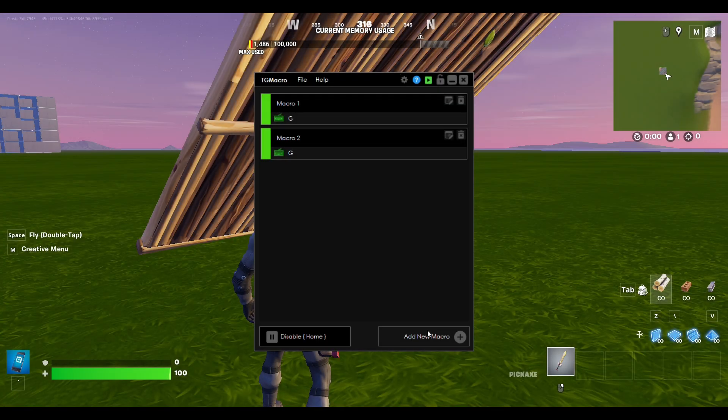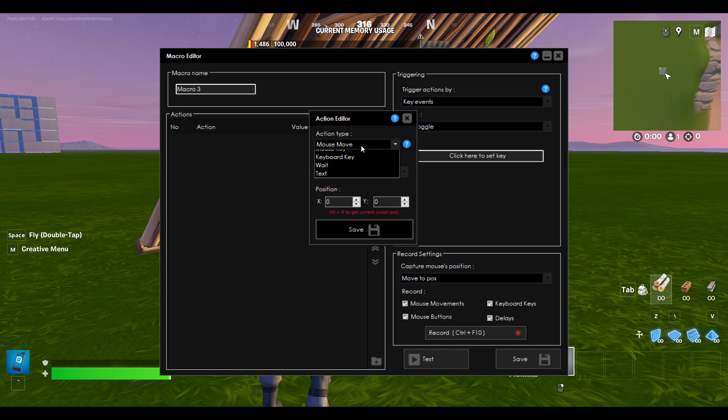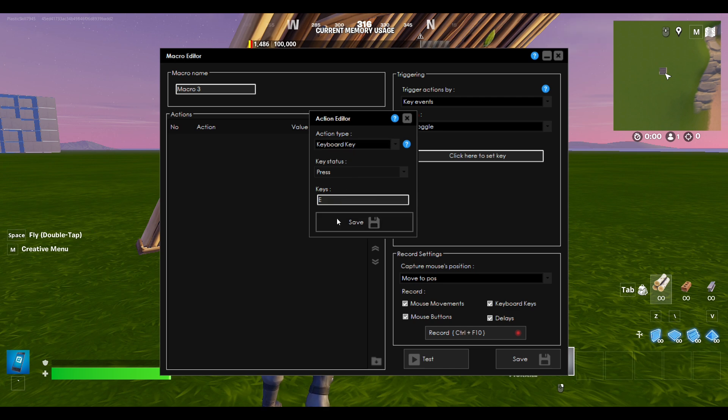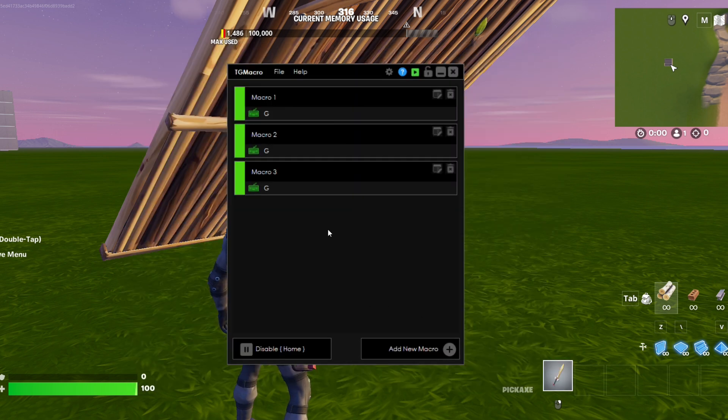Now follow these steps. Keyboard key. Enter your shotgun key. Now do the same thing about point nine. When key hold. A G. Enable.